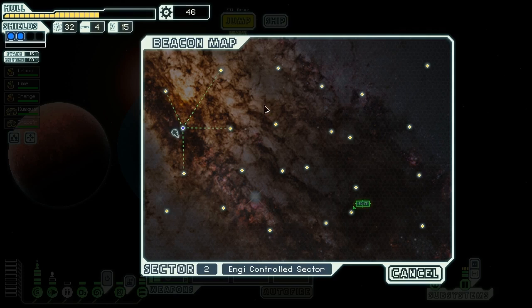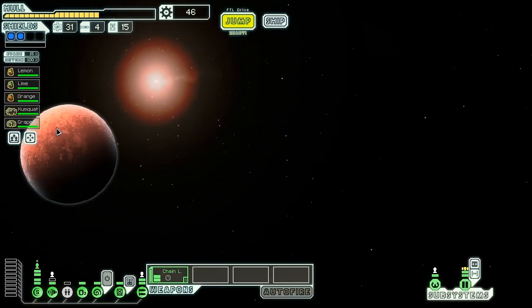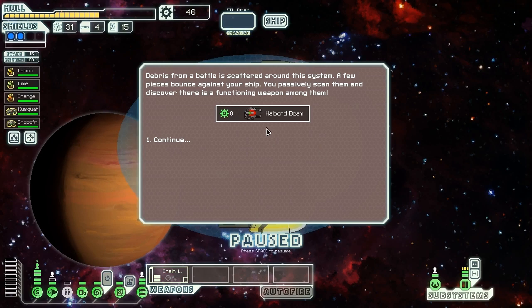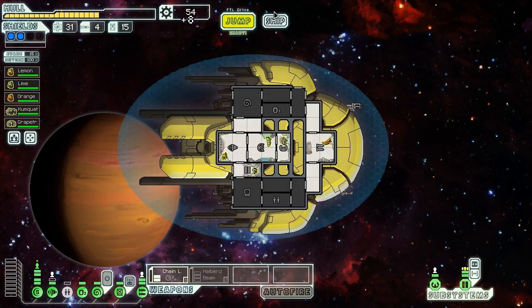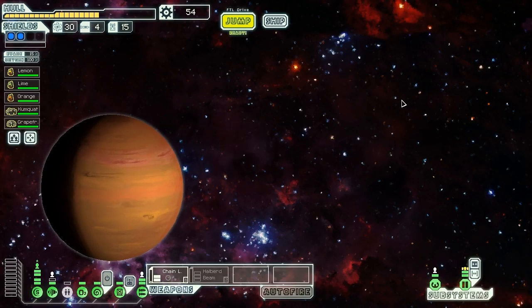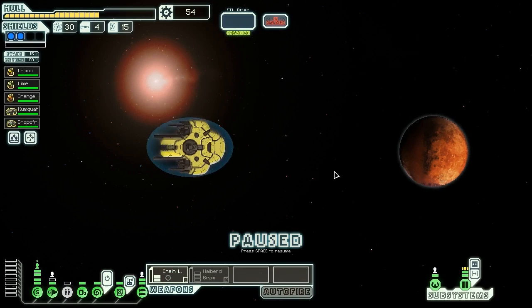Here we are in Engi Controlled sector. We need to get moving and see what we can find. Since we have an Engi crew on board, we can generally get some nice things here. Wow, great start - debris from battle is scattered in the system and we passively scan it, discovering a functioning weapon. Eight scrap and a Halberd Beam - thank you very much, game! I will take it. That is exactly what we're looking for: weapons that let us do damage beyond only having a chain laser.